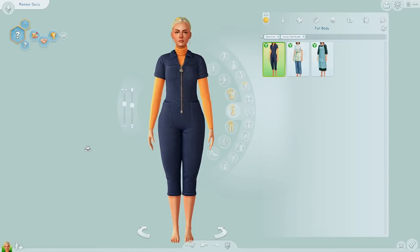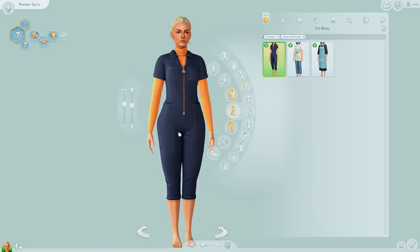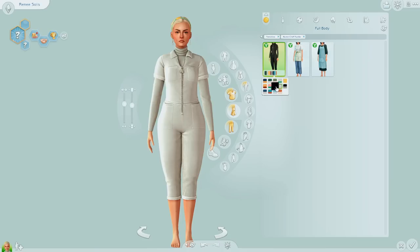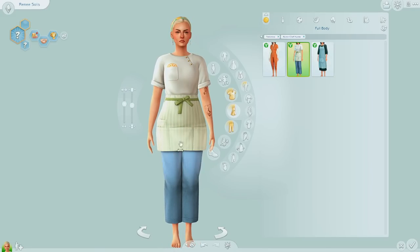Now onto full body — this jumpsuit, when I saw it in the trailer I fell in love. I think it's so nice; even the texture on it looks really good. The turtleneck underneath — I love it so much. It almost looks like velvet, or maybe corduroy. This one looks more like linen. We have this full body outfit with a little apron, and I like this one with the little strawberry.